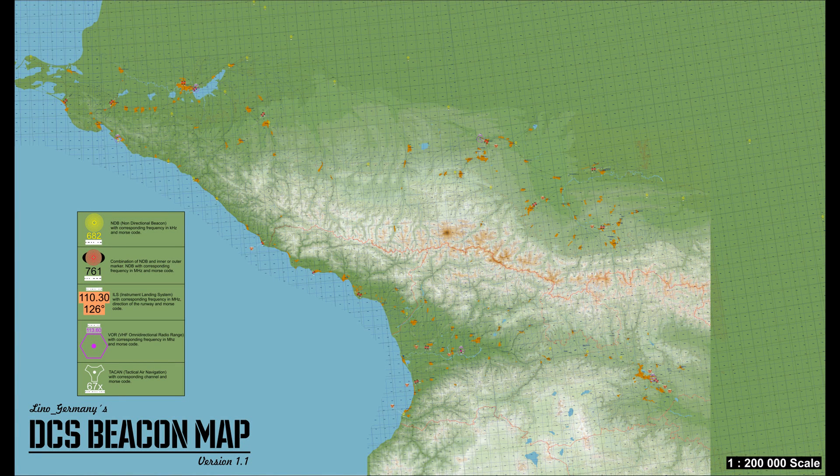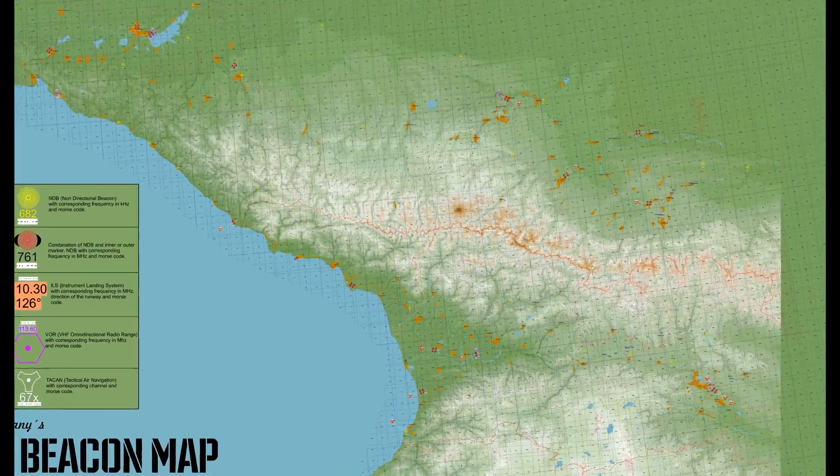Hello, my name is John and today we are looking at the map — not just a swarm map, but Lino Germany's DCS beacon map. This map allows us to see all the NAVAIDs available in the current terrain, which are NDBs, VORs and ILS systems. As we don't have any GPS in the F-86 or any other navigation systems, we have to rely on those NAVAIDs to get from point A to point B, and that's what I want to show you today — how to plan and perform such a flight between those NAVAIDs.